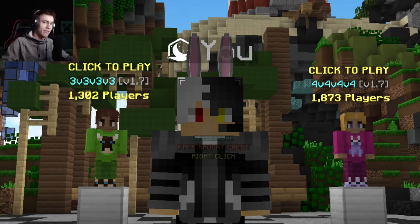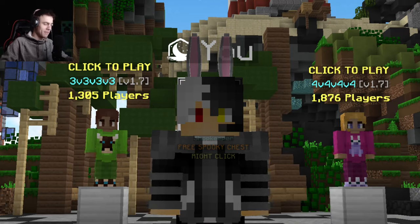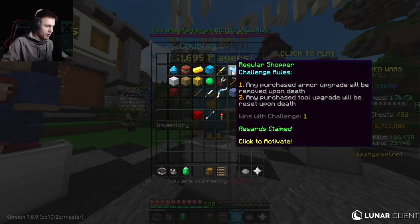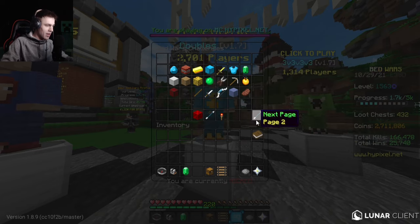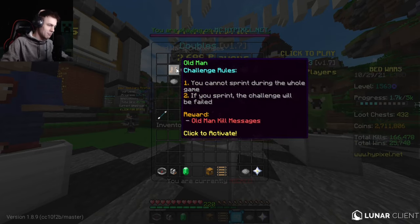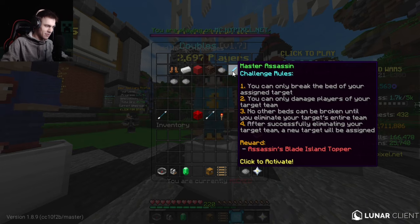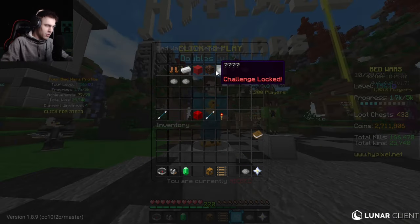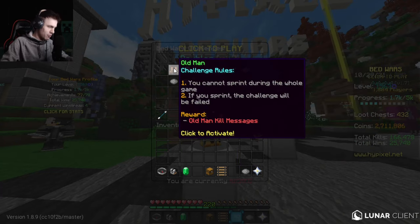We are back for the final episode to complete the final nine challenges. Looking at the NPC in the lobby, you can see one win with all of them. We'll start the last nine on the second page. I can't look at what every single one is because they're locked, but as we complete the last five the rest will unlock. Every single one is going to be pretty difficult — we're taking it one at a time, starting with the Old Man challenge where you can only walk.